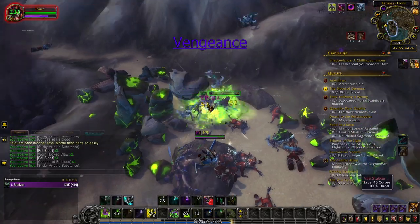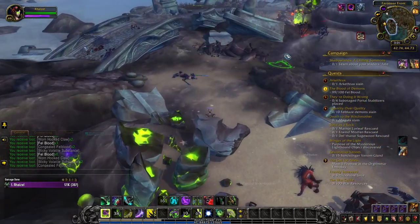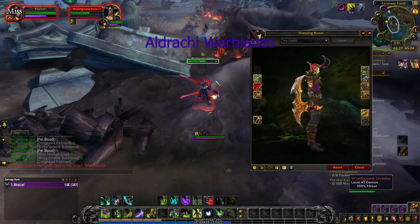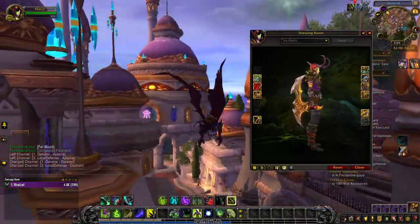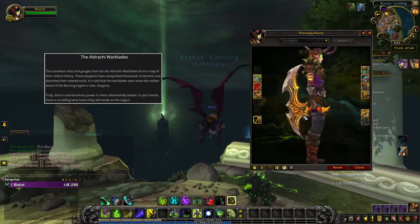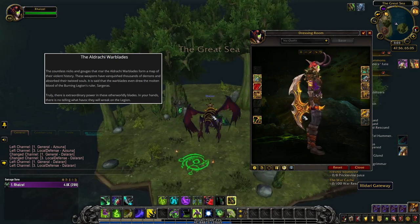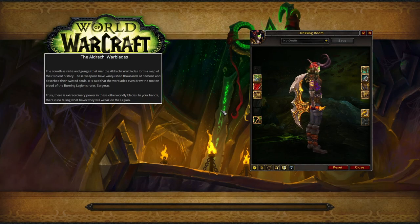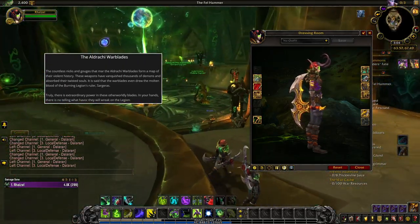The tank spec of the Demon Hunter class, Vengeance, is having quite the rise in popularity recently in Shadowlands, where they are the preferred tanking class for mythic dungeons. In Legion, the spec was given the Eldrachi Warblades as their artifact weapon, and they have quite the history. This is what the artifact book has to say about the weapons: The countless nicks and gorges that mark the Eldrachi Warblades form a map of their violent history. These weapons have vanquished thousands of demons and absorbed their twisted souls. It is said that the Warblades even drew the molten blood of the Burning Legion's ruler, Sargeras. Truly, there is extraordinary power in these otherworldly blades.